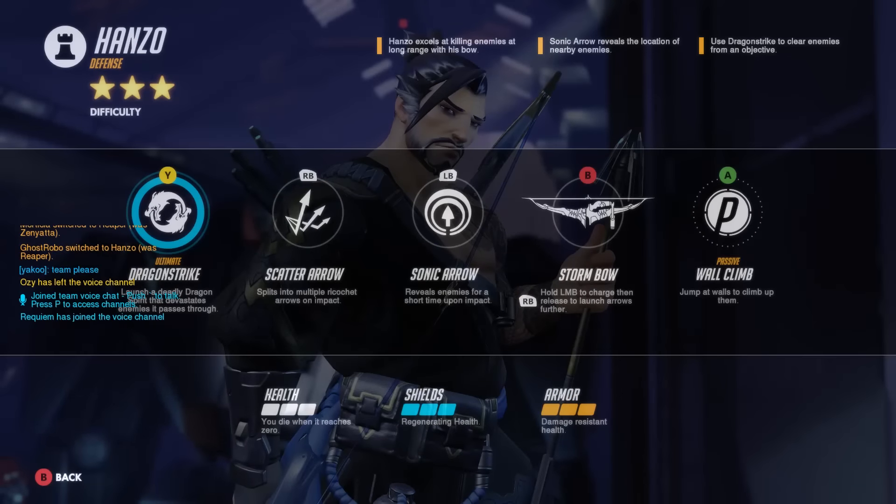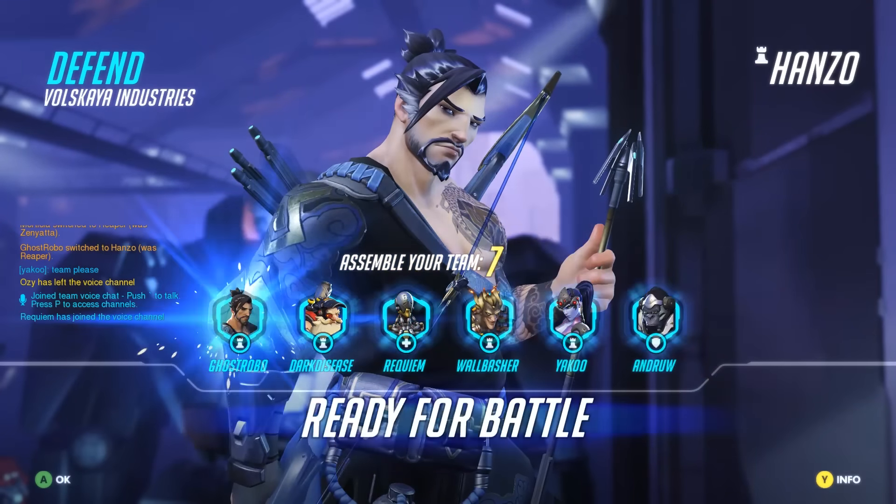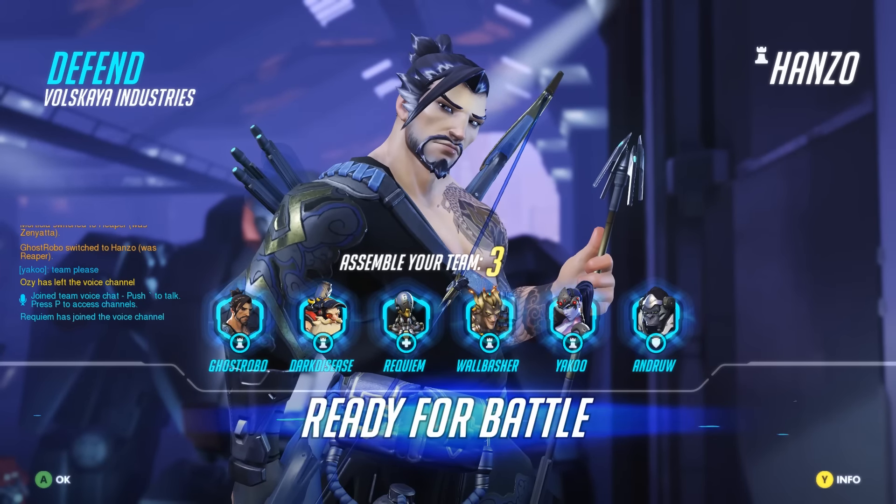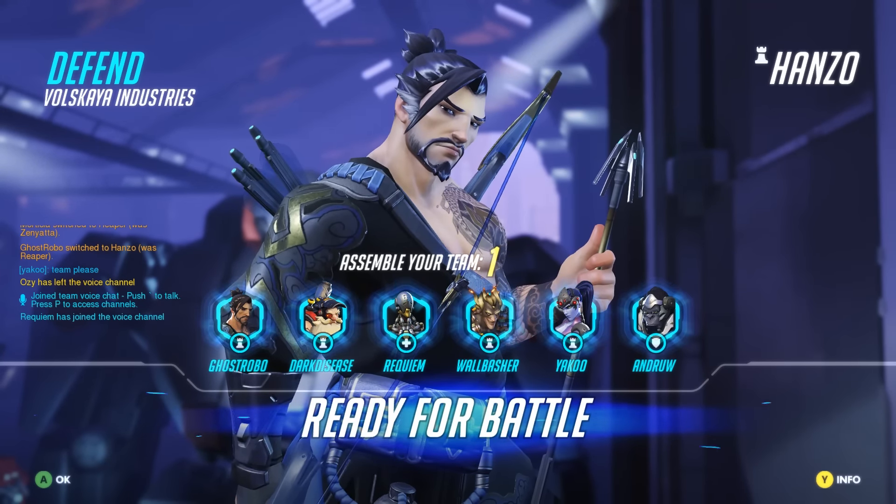We're going to start off as Hanzo today, who has that Dragon Strike Ultimate — I'm always like, what is that guy firing dragons? That's him. He also has a lovely bow and arrow with scatter arrows that ricochet. He's got a sonic arrow that reveals positions, and he can climb walls. Let's go, Hanzo. Take me to your glory zone, which is the place where you win, not some part of his body.